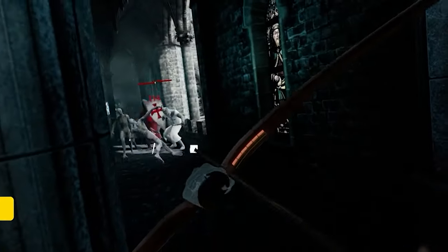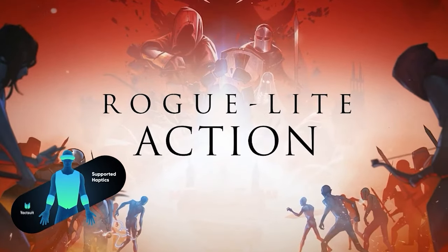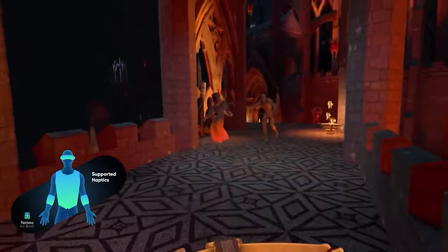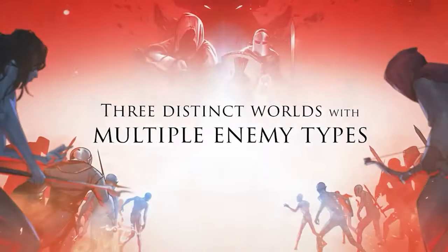In Death Unchained is an acclaimed archery roguelite in virtual reality on the Meta Quest. Battle through the floating castles of medieval fantasy to restore harmony in desolation, heaven, purgatory, and hell, all with a native B-Haptics tack suit integration.